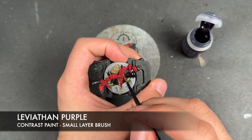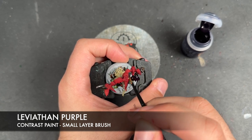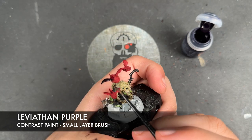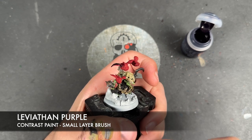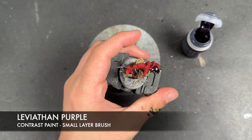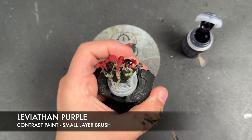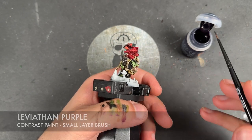After washing the brush, we're going to smooth out and remove some of the paint, just like that. I'm going to do this on the underside as well.